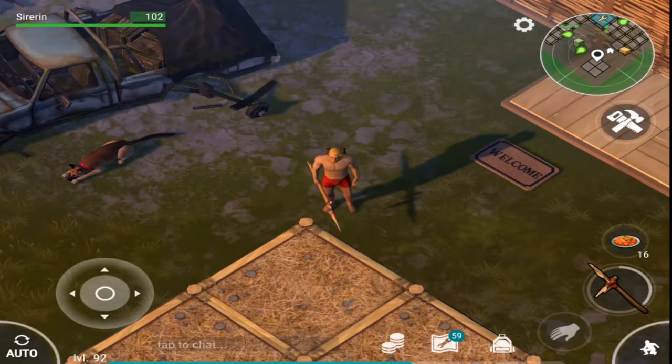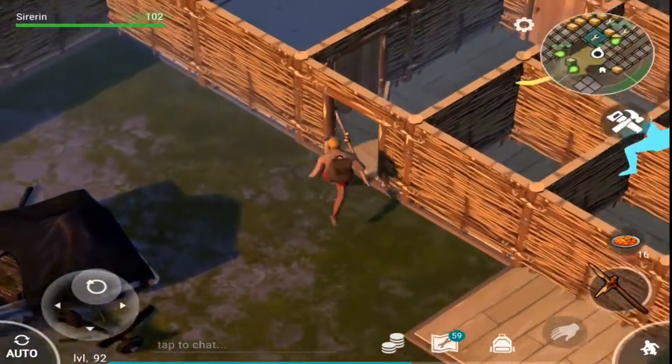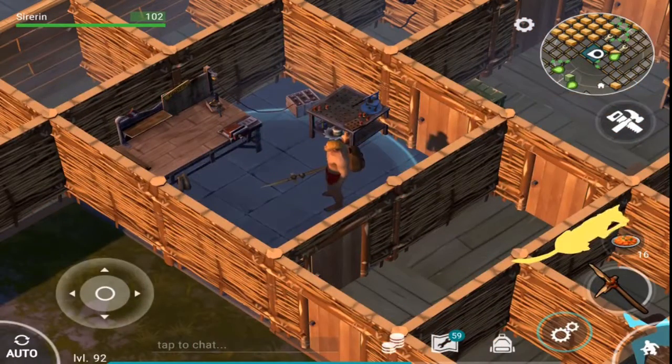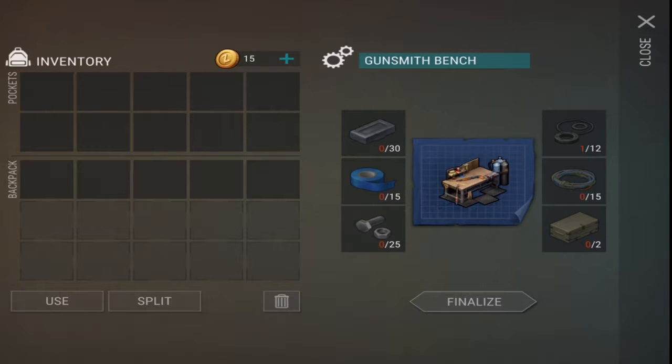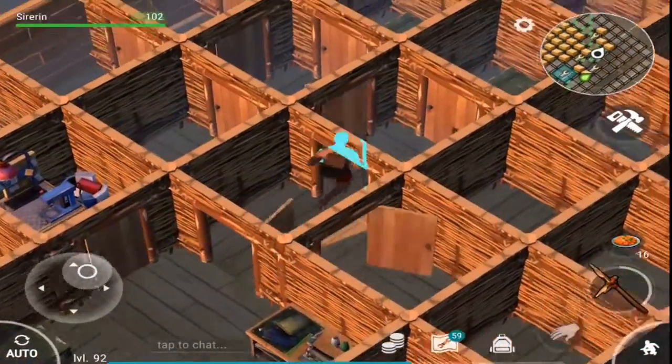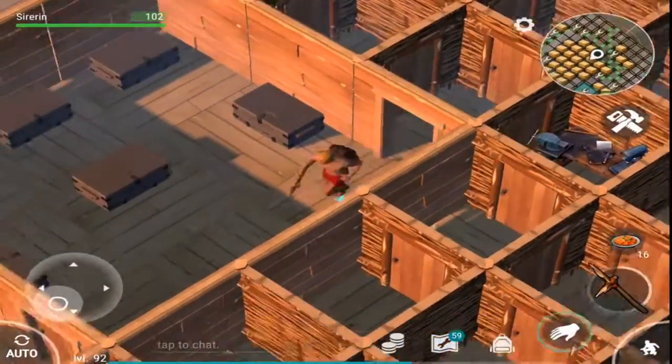I wanted to show you the newest update - version 1.9, the weapons update, which just came out for iOS. We've been waiting about a week since Android got it. Basically the weapons update introduces the workbench, which allows you to modify your weapons. They've lowered the cost significantly - before you needed steel plates, and I'm not rich enough to have steel plates, so that's very nice.